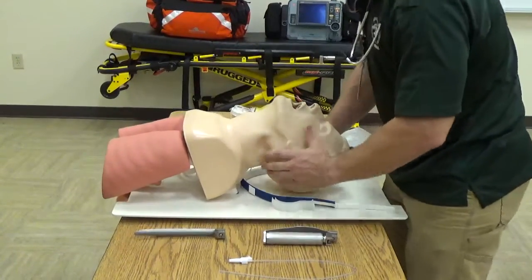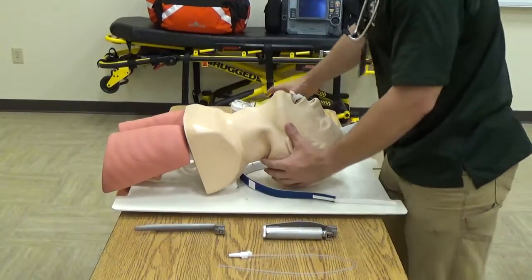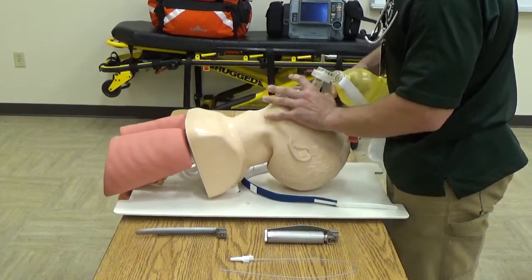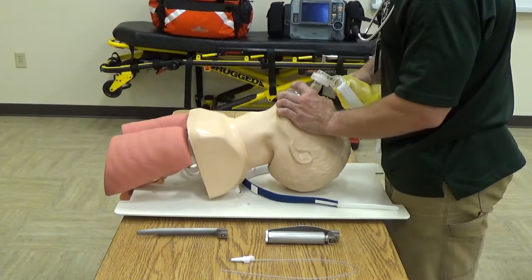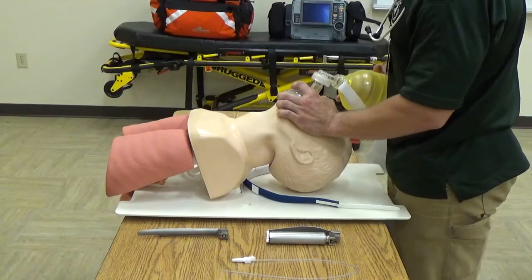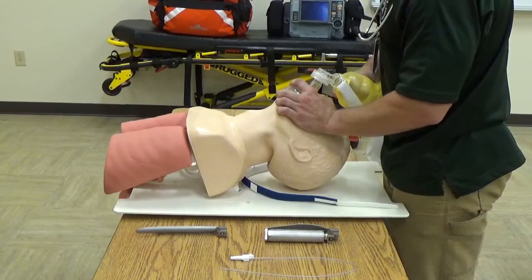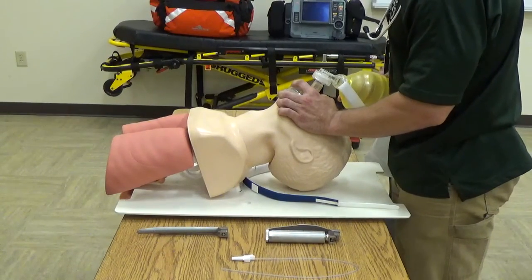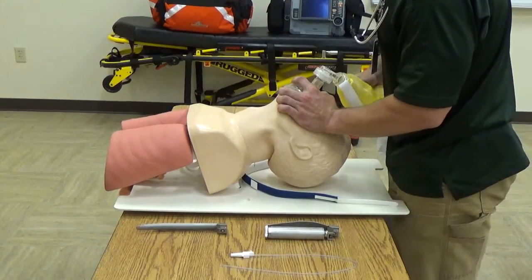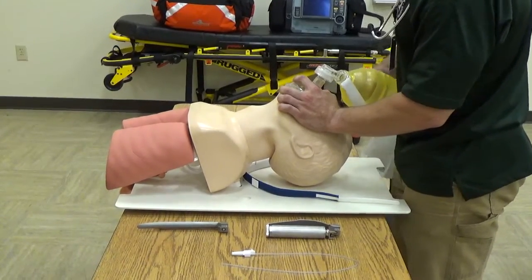I'm going to open the airway, size and apply OPA. He does accept the OPA. Immediately begin bagging the patient 10 to 12 times per minute, looking for equal chest rise and fall. After 30 seconds, you still have good rise and fall of chest and you are performing ventilations without difficulty. Pulse oximetry indicates the patient's SpO2 is 85%.